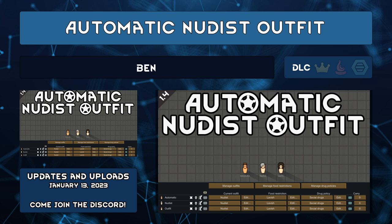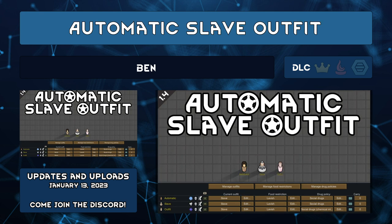Automatic Nudist Outfit by Ben lets your wild and free colonists have the full satisfaction of bearing all for the world to see without ever being forced into your default outfit. Automatic Slave Outfit by Ben does the exact opposite — make the orange jumpsuits or their new collar without you needing to tell them to.